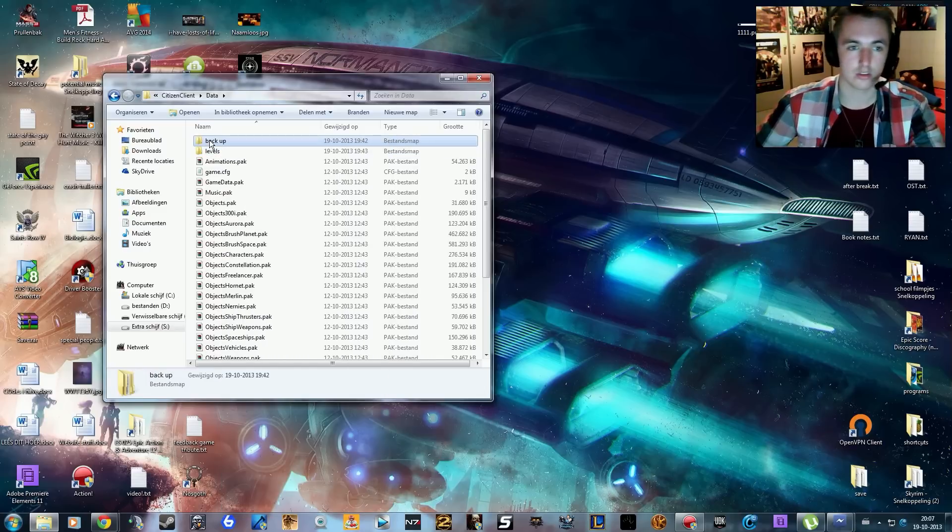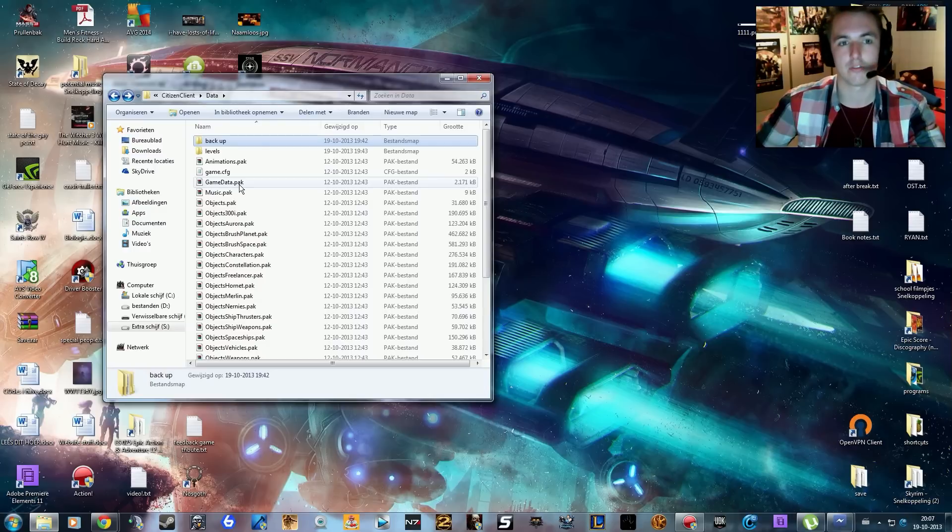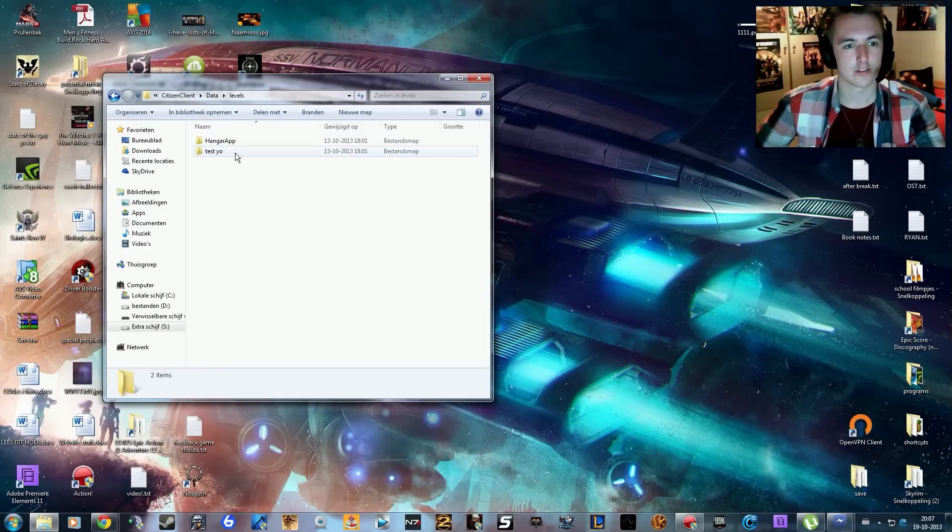In my case the interface is in Dutch, your case will be English. Paste the levels folder into the backup folder — this is important for if you want to go back to your normal hangar.